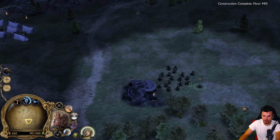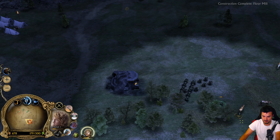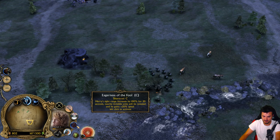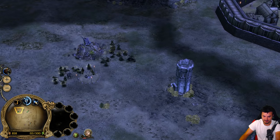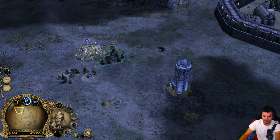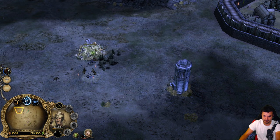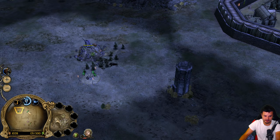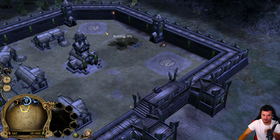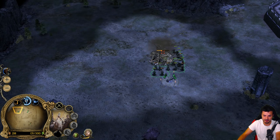Kill them all, Meriodoc Brandybuck. Get invisible my friend. Creep. Kill this warg first please - the warg is killing all of our units. Now we can creep this. Wait for other units, and also build a stable. Let's build a stable and one more mill inside the base. Look, there is another farm - I didn't even see that, my bad.